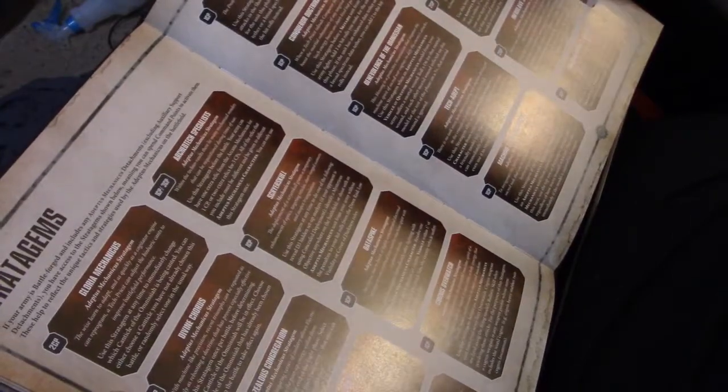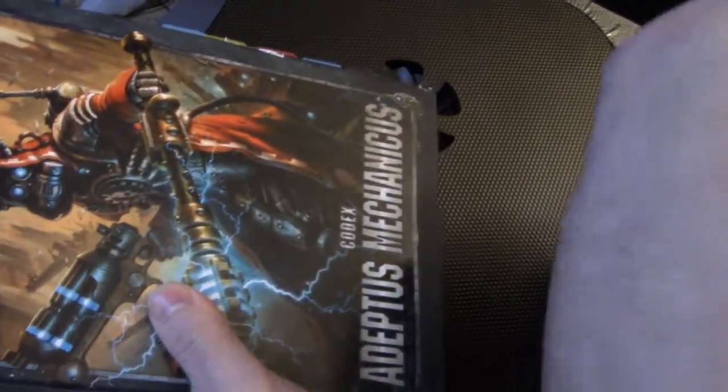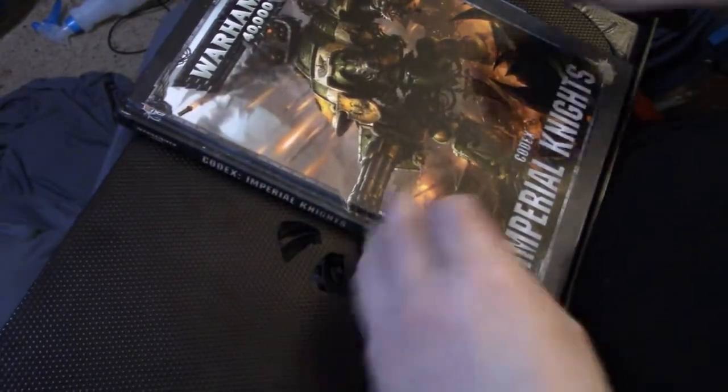I can also spend one CP for Machine Spirit Revenge — but that's just for Adeptus Mechanicus, not for Titanic units. I thought I could make him blow up, but I think the one in the Imperial Knight Codex is where on a 4+ they automatically explode for one CP. Let's check out the Knights.